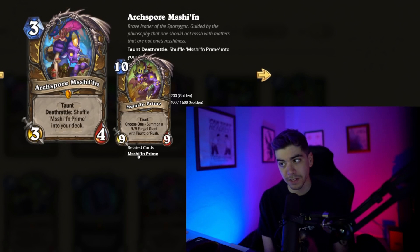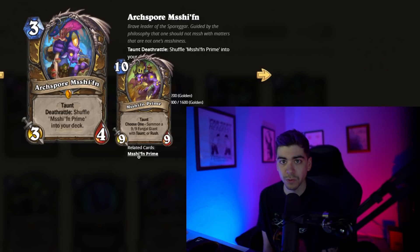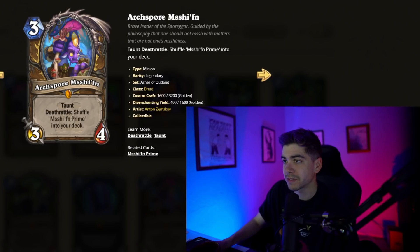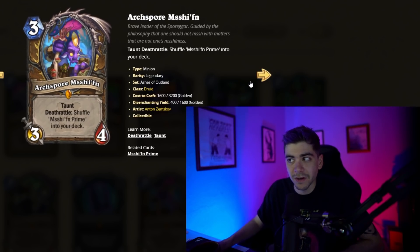I don't see why you wouldn't run this in any Druid deck that isn't aggro. A 3/4 isn't bad in aggro, but I don't know if you want a 10-mana 18/18 worth of stats — it might just be too slow depending on how the rest of the deck is. But Mischiffen just seems nuts. I assume all the Prime cards are going to be really, really good.